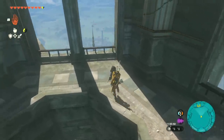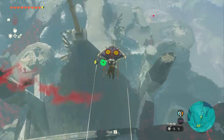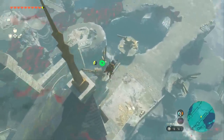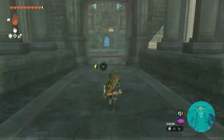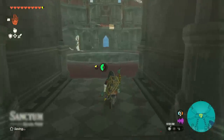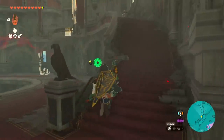From this chest we're just going to jump right out this window and activate our glider. We're going to go towards the front of this building, then drop down. Once you land we're going to head back into this area — don't worry, there's not going to be anything we need to fight here, which makes this one of the easiest ways to get super powerful at the beginning of Tears of the Kingdom.